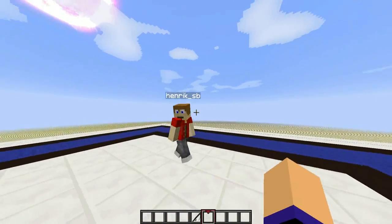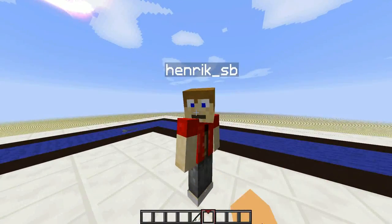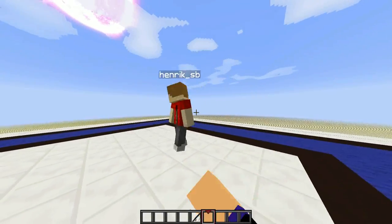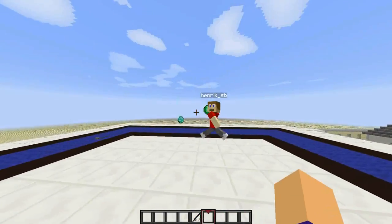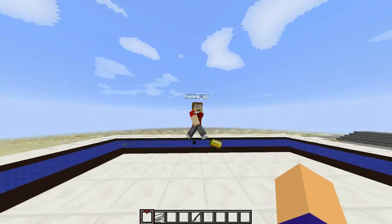Right after I finished building this, the new snapshot with the replace item feature came out. But since the bug with the hopper is fixed in that snapshot and I don't want to work on the same thing again, I will not make an improved version. But if you want to, you can download the map, play around and try to improve it.